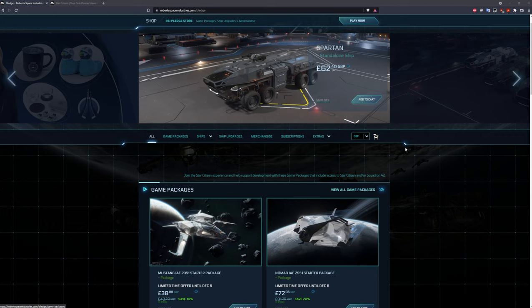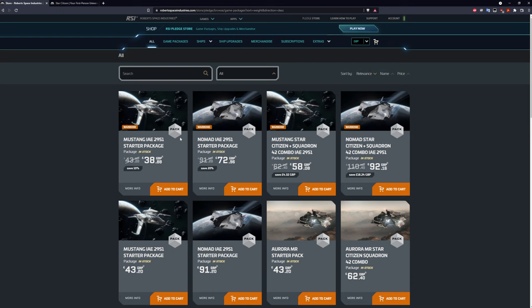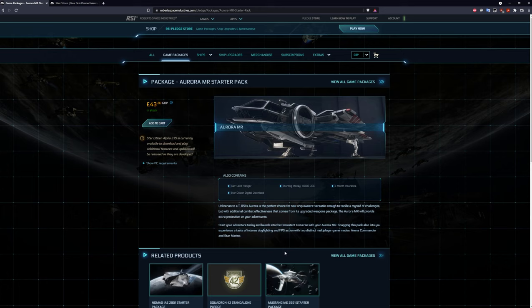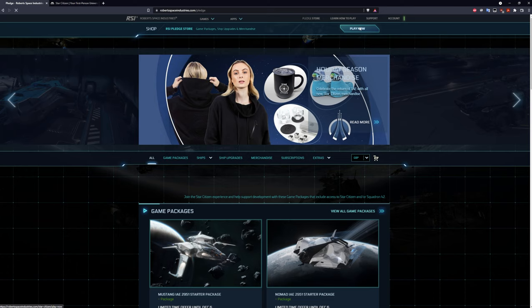Though there are a myriad of really awesome and beautiful ships available on the pledge store, genuinely and honestly, if you just want to get into the game at the easiest and lowest cost, I'd strongly suggest going for the Aurora. The Aurora is a useful jack-of-all-trades ship and every other ship in the game can be earned via in-game cash, so there's really no reason to go beyond the $45.